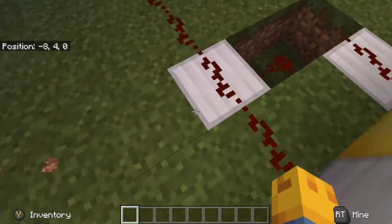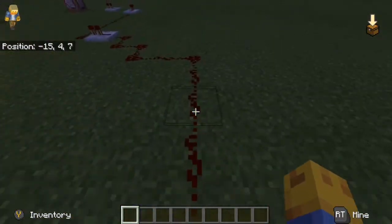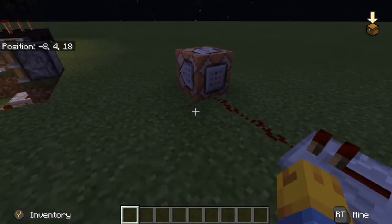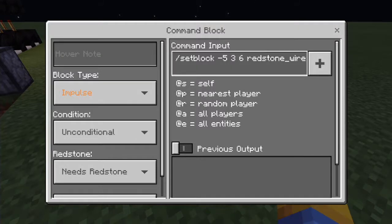So you go along here where the turn-on switch is — it goes all the way round and leads to this command block. This command block has a set block command, which lets you place a block anywhere you like. It's /setblock minus-five, three, six — that's where the redstone is going to be.